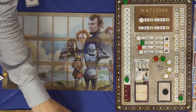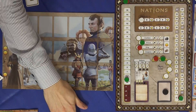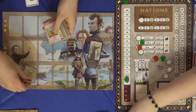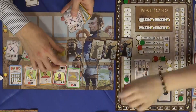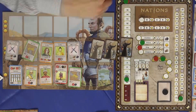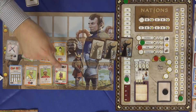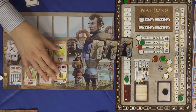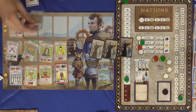For the first round, you take up these progress cards from the first stage — marked with a one and with a slightly different background. We only put up two displays for two players. For three players, you add in one more column; for four players, one more; five players, one more. So we're only using the minimum number of cards here.